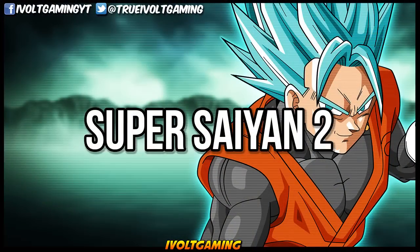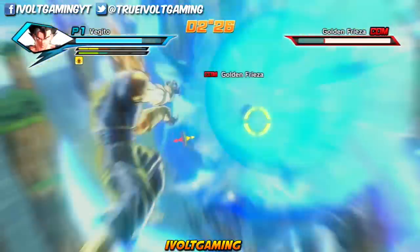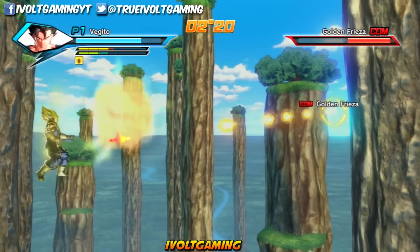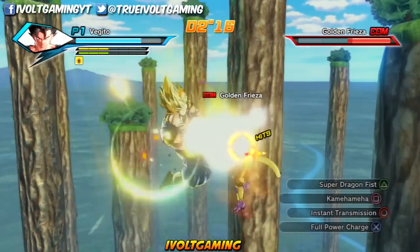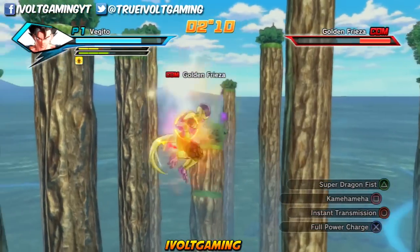Super Saiyan 2: In April 2014, a Super Saiyan 2 version of Vegito was announced as a character in the fourth Jakku mission of the arcade game Dragon Ball Heroes. Since both Goku and Vegeta possess this form, it's speculated Vegito could access it too, but didn't need to due to his overall power. In this form his hair is sparkier and larger, and he loses one hair bang in-game, but not on the actual cards.